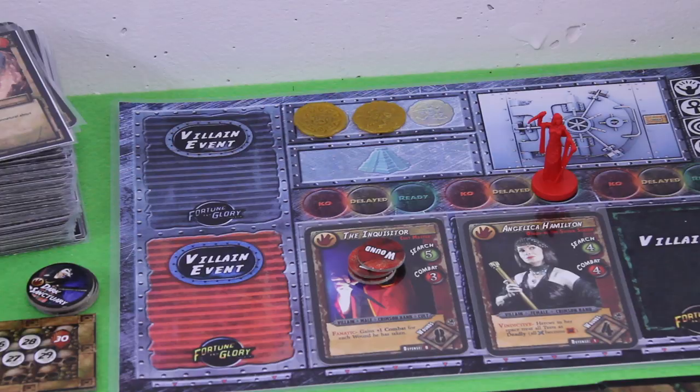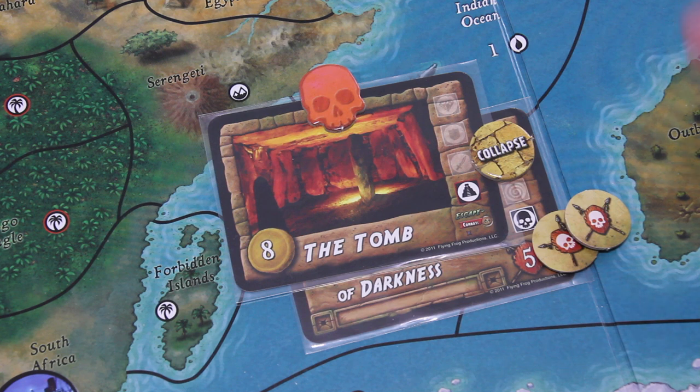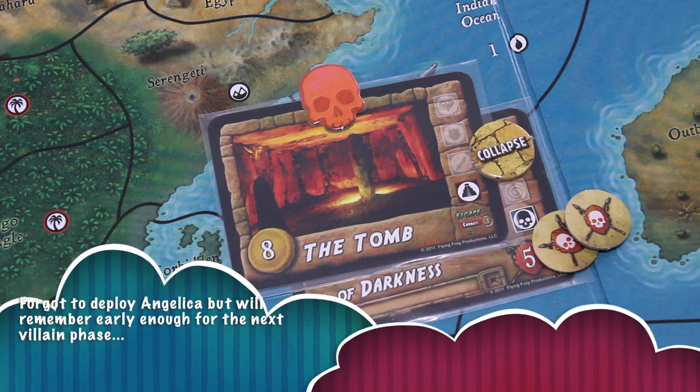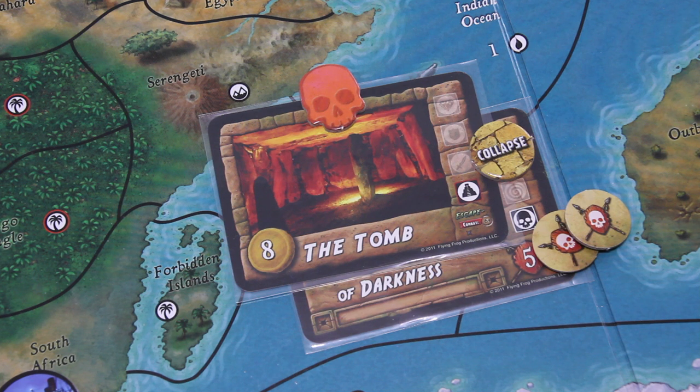Then we would have to roll again with 2 dice and each 1 counts for collapse. But in this case the temple is still doing pretty much okay. Now we come to the end phase — the acolytes would start collecting artifacts, but there aren't any acolytes out there. We don't have to respawn any adventures yet because we haven't collected any. So we can move directly into the next round.